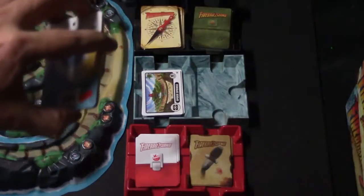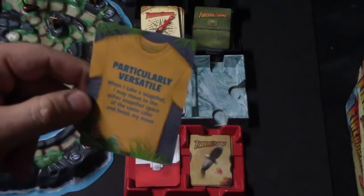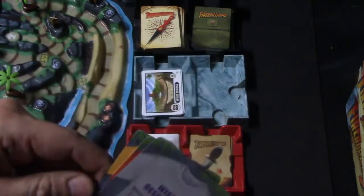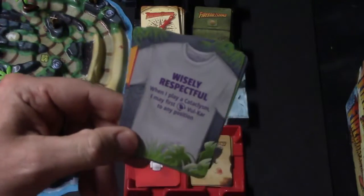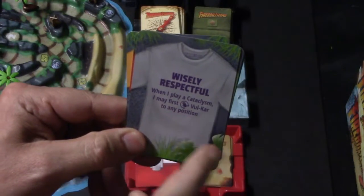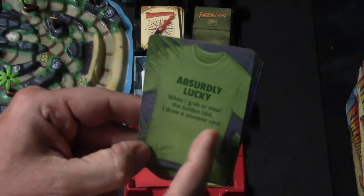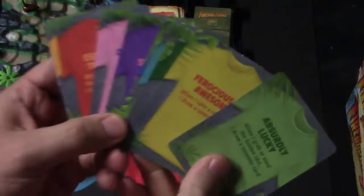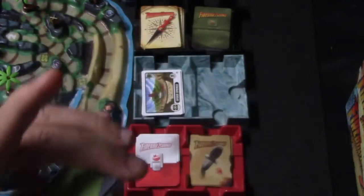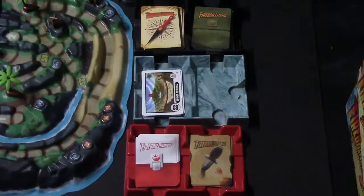Right over here are the special ability cards — essentially t-shirt cards. These give your particular player a special ability to use throughout the game. For example, one says: when I play a Cataclysm, I may first rotate Vul'Kar to any position. Another says: when I grab or steal the Golden Idol, I draw a Souvenir card. In the beginning, you draw two of these and pick one, discarding the other.